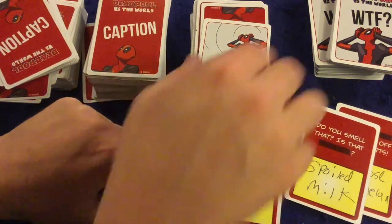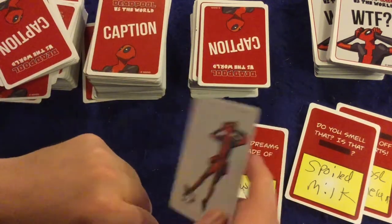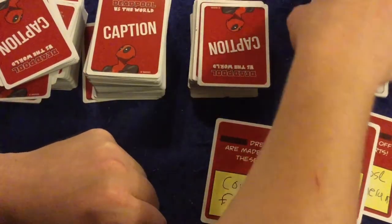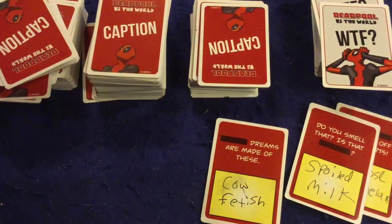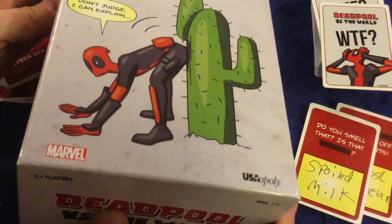They say 'this one's my favorite,' the person is like 'ah, it's me!' and they get a card placed in front of them. Then the person to the left becomes the judge. Rinse and repeat until someone has five of the WTF cards in front of them, at which point they will be the winner of Deadpool vs. The World. And that in a nutshell is how the game is played.